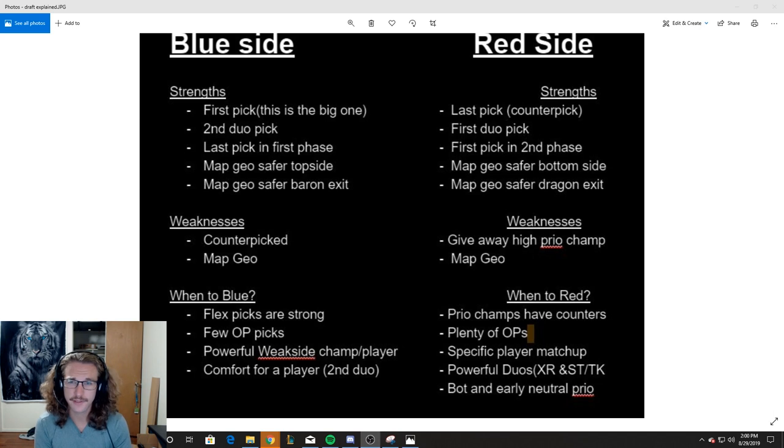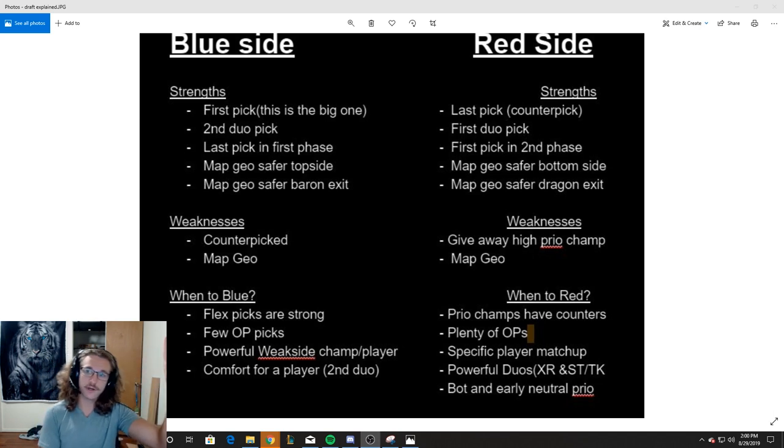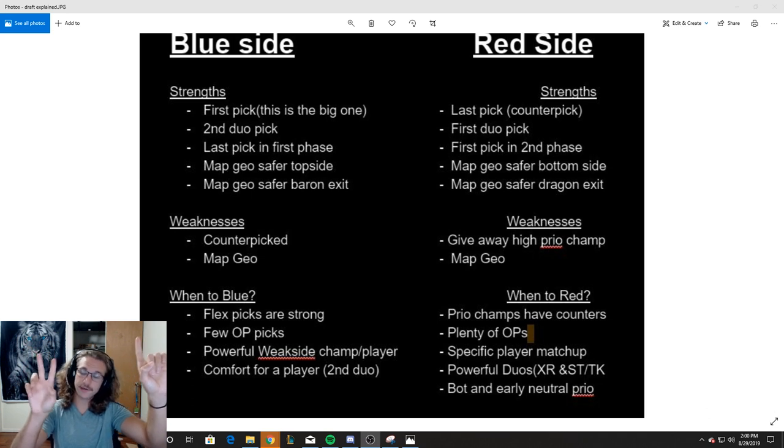On red side, you get the first duo pick. Blue side gets one pick, then you get your one-two. So if you're on the red side team, you get that one-two, and you can pick a powerful duo. This is great when duos are really strong — like a Zyra Kai'Sa, a Sona Taric, or Sona Thresh. When there's really powerful duos, it's great to nab them right there. Maybe you get a Gragas Yasuo or something like that as well.